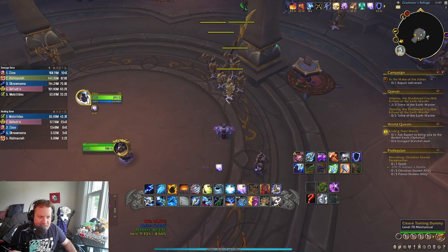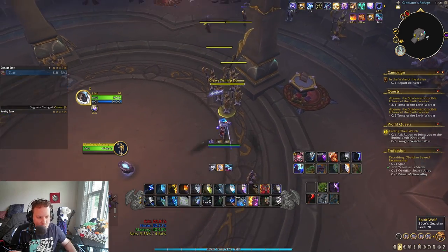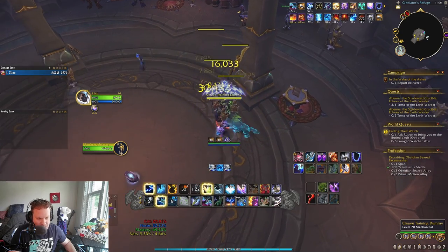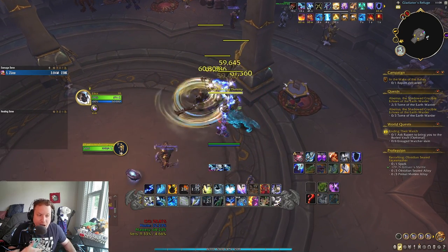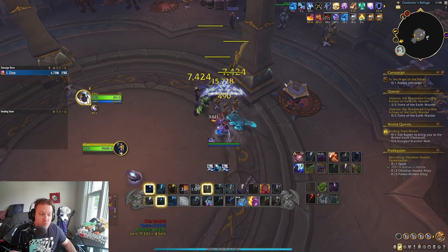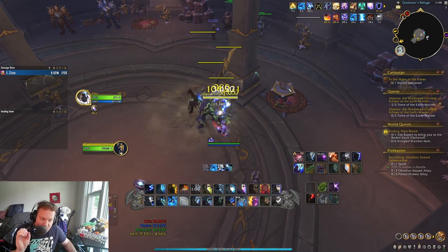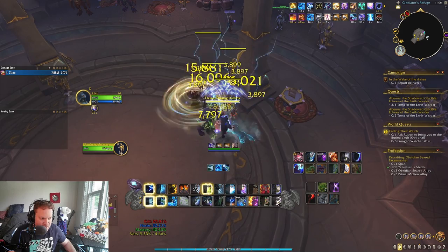In AOE, it doesn't really seem to be a problem at all in terms of Maelstrom Weapon stack generation — it feels perfectly fine. You start Wolves, go Doom Winds, and Sundering right away. Now we've got our Chain Lightnings — press one, then Storm Strike, then the second Chain Lightning. If Storm Strike comes back, use it first, then do Chain Lightning. That's all the refund that we get, and we're doing pretty crazy damage. Now we're on our own, and we need to make sure we're managing our Legacy of the Frost Witch procs really, really well outside of the Sundering window, because we don't get any Maelstrom Weapon stack refunds outside of the window anymore.